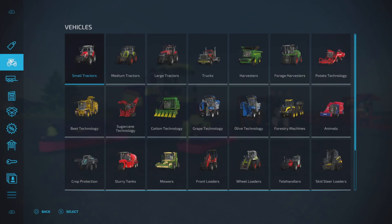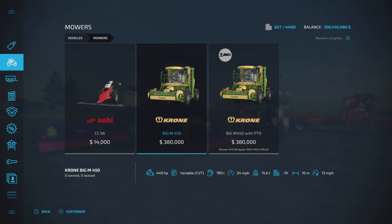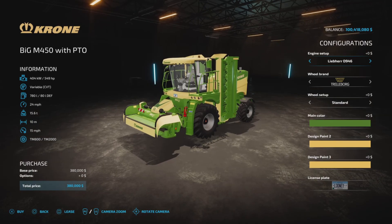Let's take a look at the mower right off the bat - it'll be in the mowers category. There's the base game one, and here is the Big M450 with PTO. He has actually added a PTO option, designed to work with a baler, which we'll show. It also has added extra horsepower - 449 for the base one and now we have 549 to 603. Variable rate transmission, 708 liters of fuel, 24 miles per hour, 15.6 tons, 10 meters width, 15 miles per hour working speed, and 20 slots.